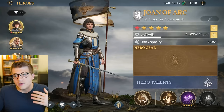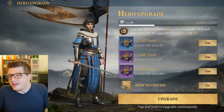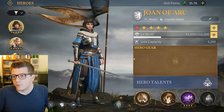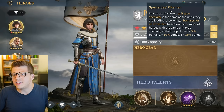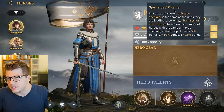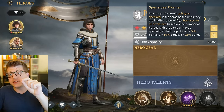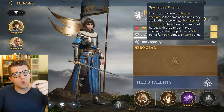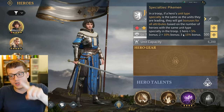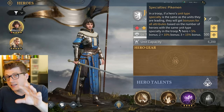If you spread resources across too many heroes of different troop types, you won't see a lot of benefit. Take Joan of Arc as an example - she specializes in the pikeman unit. If a hero's unit type specialty matches the units they're leading, they get a bonus to all attributes based on the number of heroes with the same specialty in that troop: one hero is 5%, two is 10%, and three is 15%. This is why getting to Town Center level 17 for three heroes is so important.